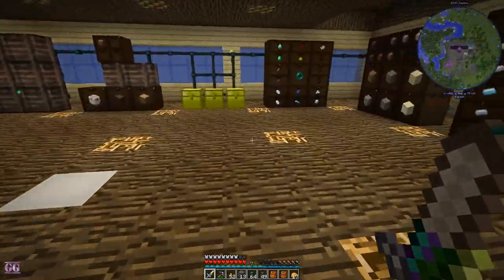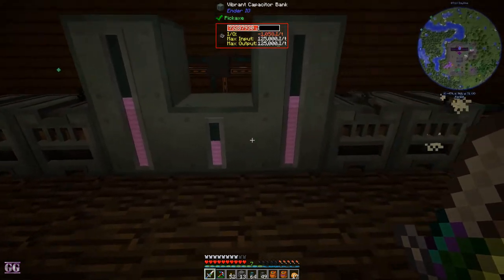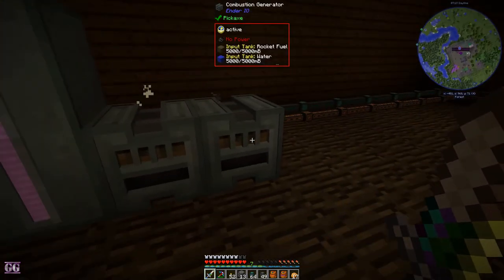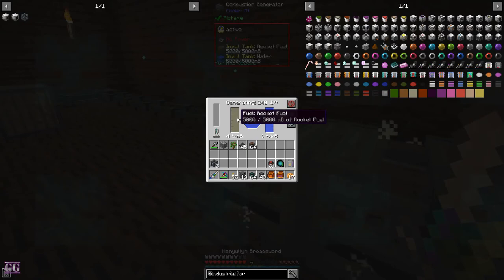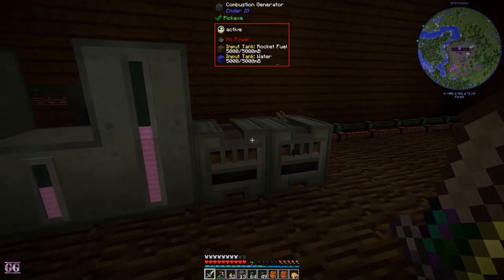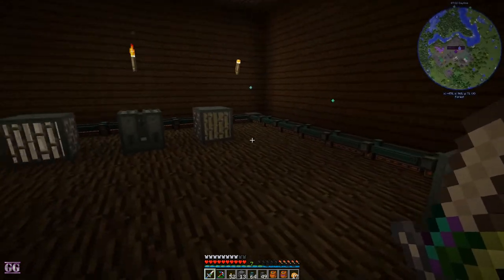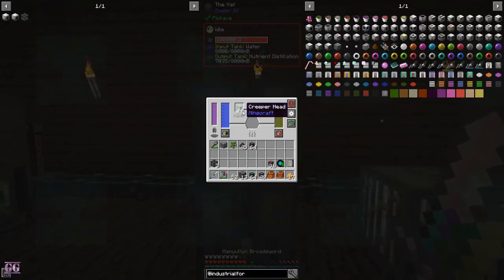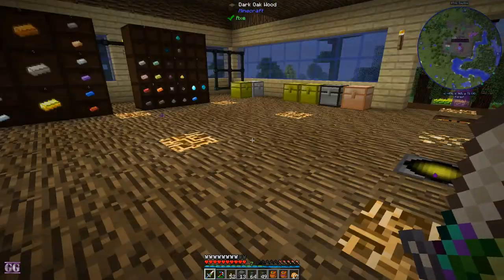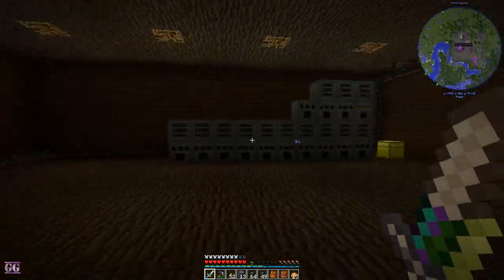The electrical steel is increasing, so that's good. I've put up five vibrant capacitor banks — I need to make a sixth. We have four combustion generators running rocket fuel, each making 240 RF, so that's 960 RF power coming in. It seems that everything is keeping up. We have creeper heads — oh, is combat running low? Oh no.